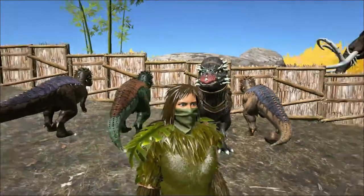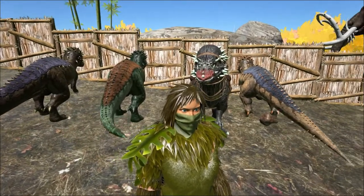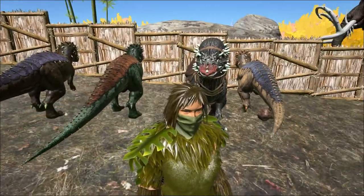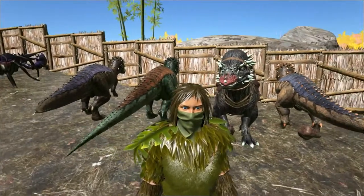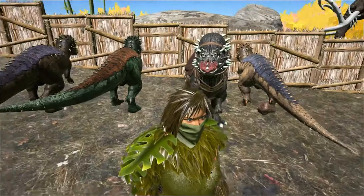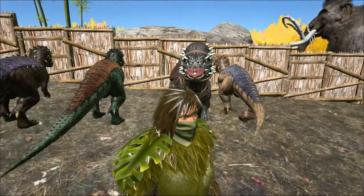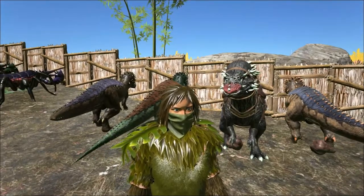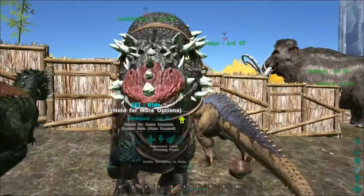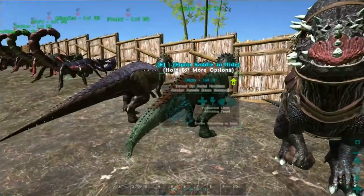Hello and welcome back to Ark Survival Evolved. Today's episode I'm gonna show you guys how to make the kibble from the patchy egg — the patchy egg kibble — and that is used to feed to a paracerathium for taming. That's right, you're gonna use it for a big camel. This little guy — yes, this one. They're actually ugly. They're cute but ugly. Look at it, all spiky and stuff, really freaking spiky.